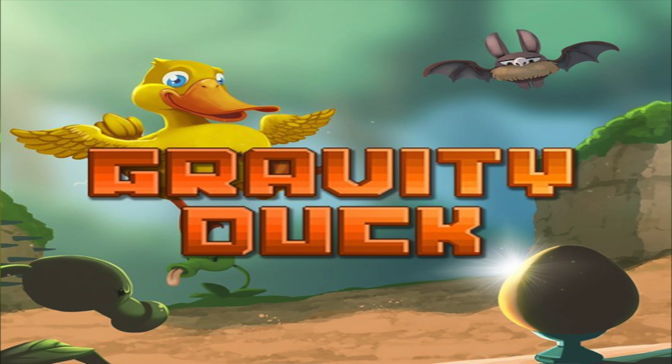Now let's talk about Gravity Duck. Gravity Duck is a game that is available for PlayStation 4, Xbox One, Nintendo Switch, and is also available on Newgrounds. So you could technically go and try some of the levels of this game on Newgrounds if you're trying to decide whether or not you want to buy it. This game can be picked up for those systems, minus Newgrounds, for the price of $4.99.